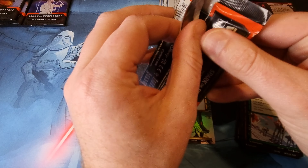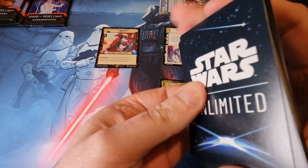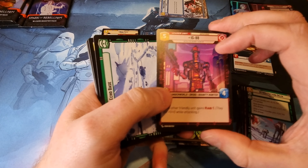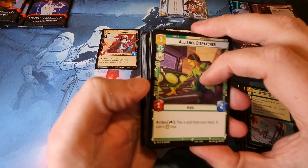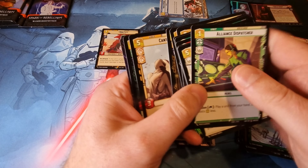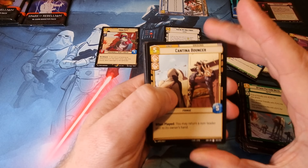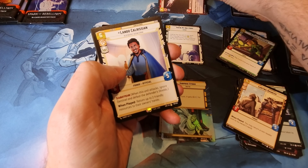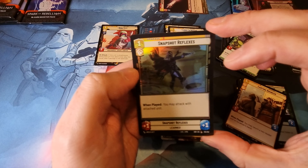Next pack. We've got IG-AT-AT, Echo Base, Cantina, General Tug and another hyperspace uncommon, lovely. Ruthless Raider. Lando is our rare — another one I do need. Snapshot Reflexes for the holo.